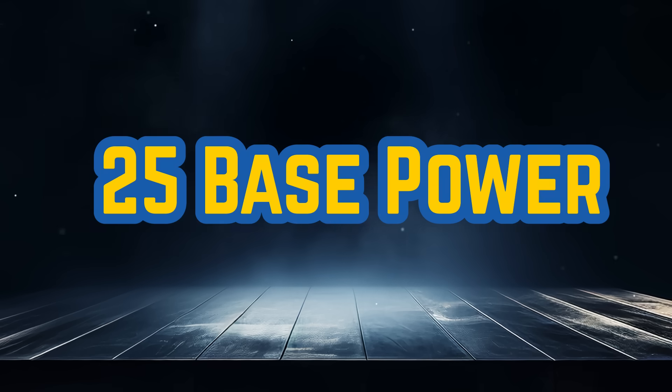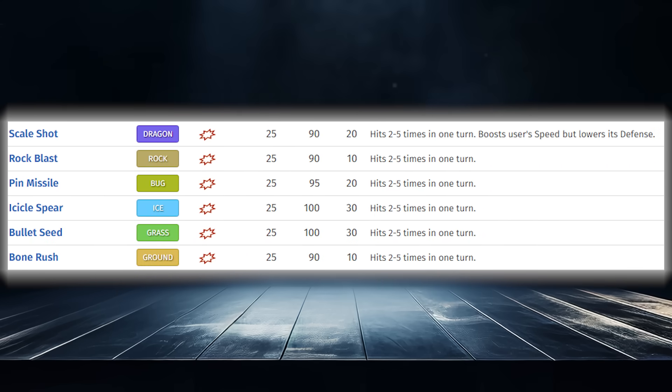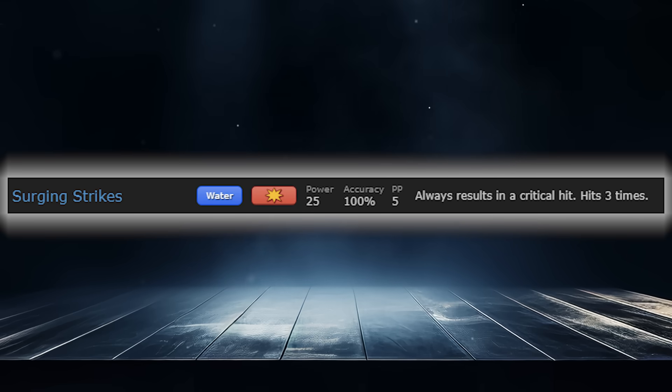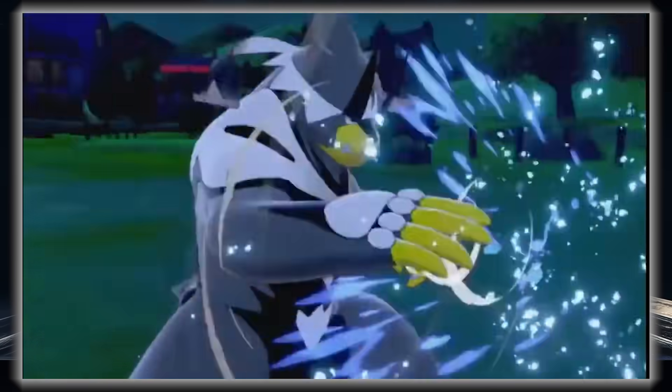At 25 base power, we exclusively see multi-strike moves. While almost all of these are good — notably Icicle Spear and Scale Shot — the number one spot easily goes to Surging Strikes. It guarantees 3 hits and they all result in a critical hit, so this move is kind of cheating the other 25 base power moves out of a spot, but I couldn't put anything else here.